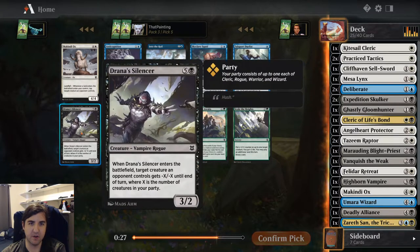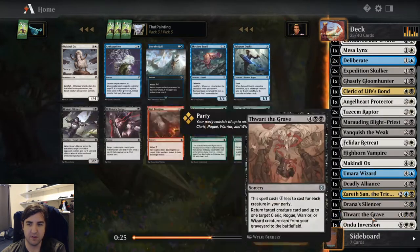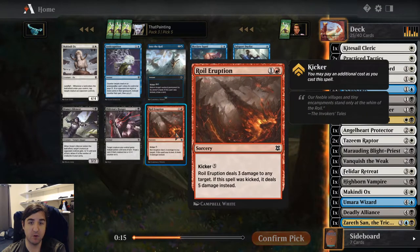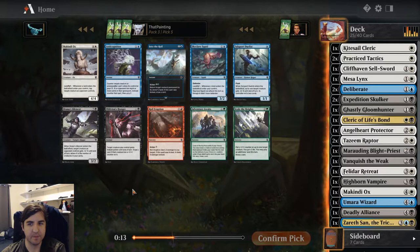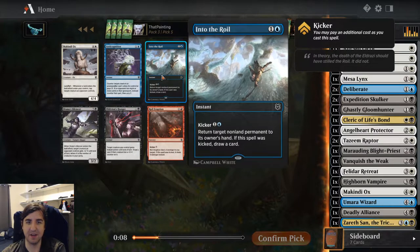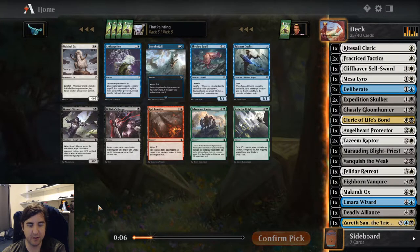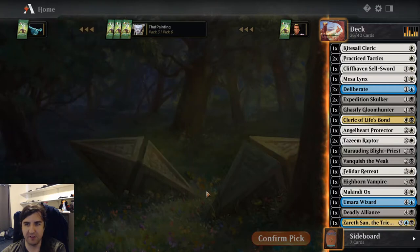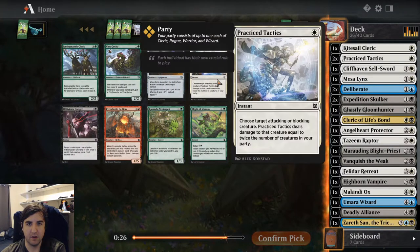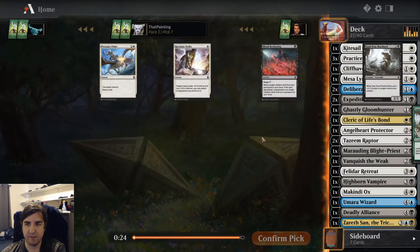Another Adranas Silencer here — just another expensive spell. I like that over Oblivion's Hunger. There's also a late Royal Eruption, but splashing it doesn't make sense because you want to cast it with Kicker. Let's take another Silencer and see how things end up. Another Practice Tactics, and a late Vine Gecko too.